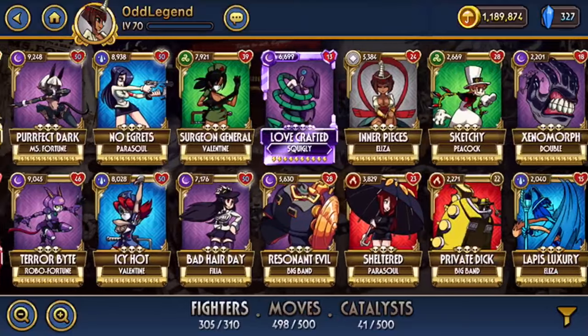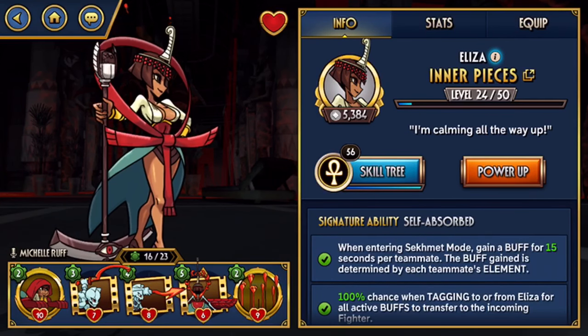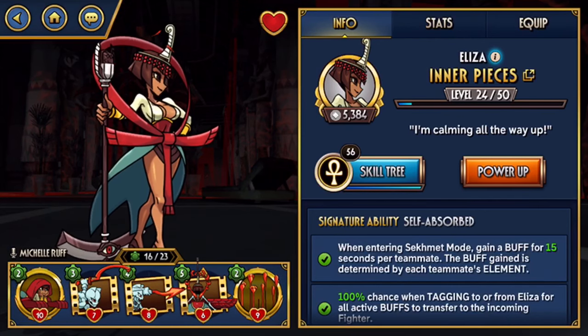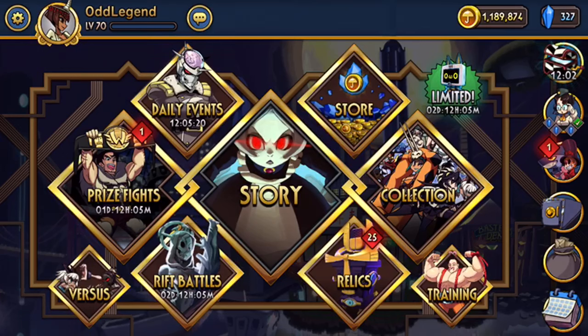Inner Pieces is a great fighter and very fun to play. This is only with one supporting character — in a 3v3 you can use two, giving you double enrage per blockbuster or enrage plus blessing or armor and regen, whatever you want. So that's the Inner Pieces showcase and a look at how to grind the best experience in the game. Hope you guys enjoyed — catch you later, peace.